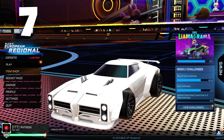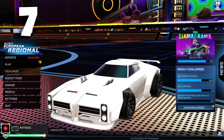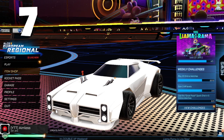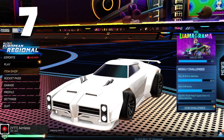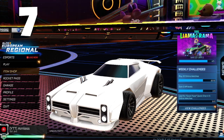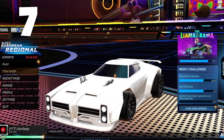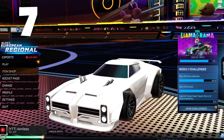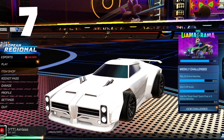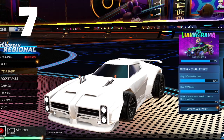Up next is the White Dominus at number 7. This is a fairly new item that has been at the top of the game for a while. It's crazy how the White Dominus is sitting at 40k on the spreadsheet and still not dropping in price — I thought it would be around 10k by now. Not many people even use the Dominus, so it's not the most popular car, but it's so rare. You can buy it for 40k credits, which is a ton. It's crazy because this thing was in the item shop twice and it's still 40k credits.